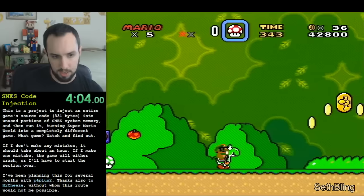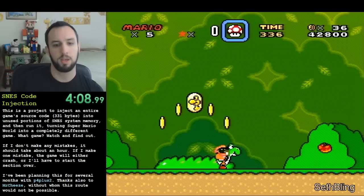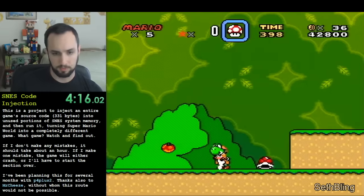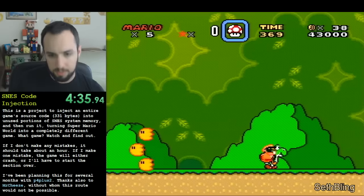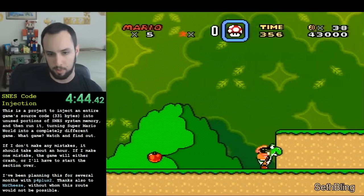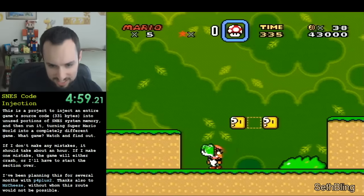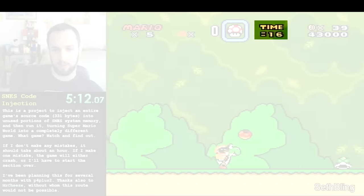By spitting out red shells at specific x-coordinates, we can write a series of processor instructions into this table and then execute them by collecting a 1-up. In this case, the processor instructions told the game to set Mario's Power Up State to 22. Power Up State 22 behaves a lot like Power Up State 6, except we can trigger this arbitrary code execution glitch using a mushroom rather than a 1-up, which was a lot more convenient because I could repeatedly use the mushroom from my item box to execute the instructions.